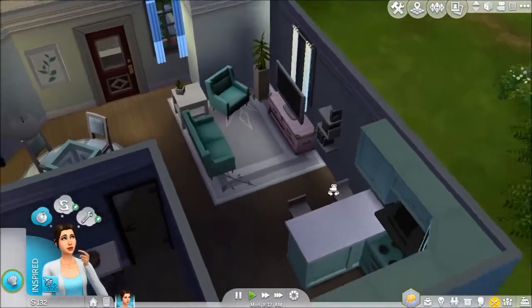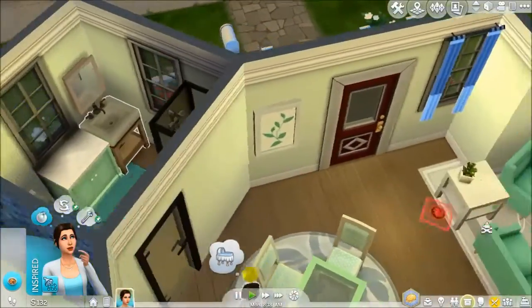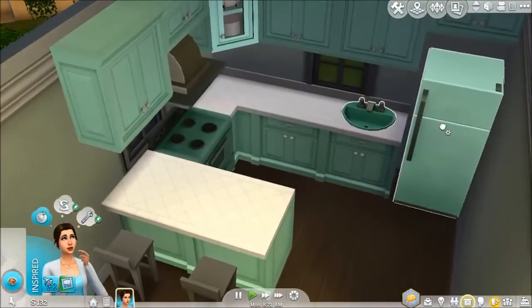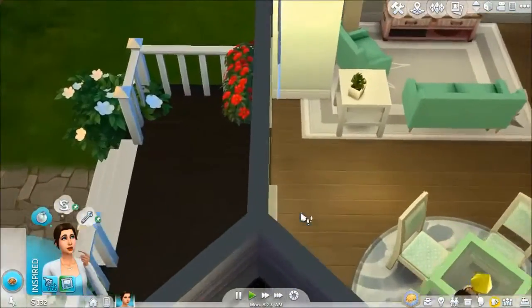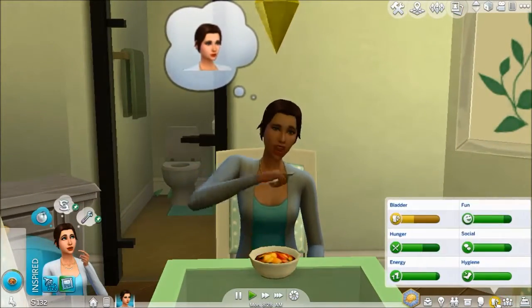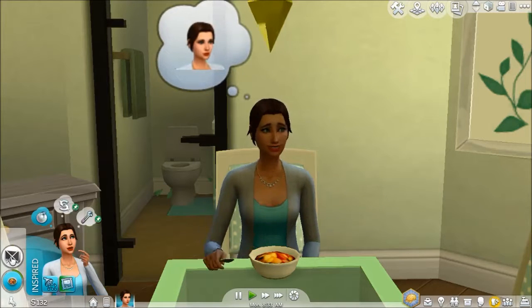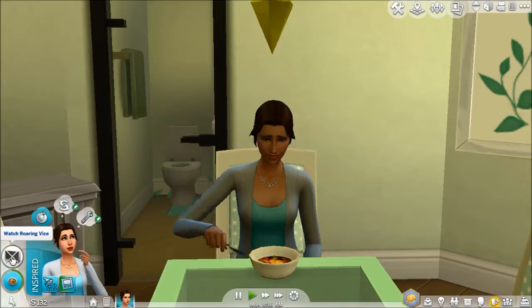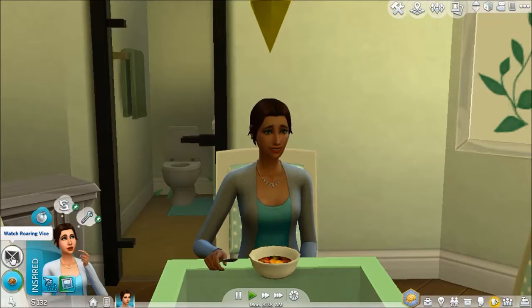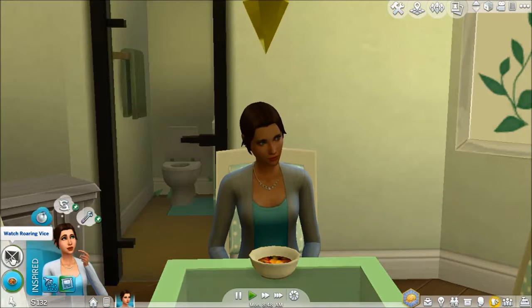She's going to grab a serving and then we'll put the rest in the fridge. There we go. While she is eating her fruit salad, after that we will get her to go to the bathroom and probably just read because I feel like the rest of her needs are pretty good. We are going to go to work with her — I know most people have seen the Get to Work careers, but it's better than just speeding through the day. After work maybe we'll go somewhere for a little bit, since her work starts at 10 so it's not like she has to be up that early.